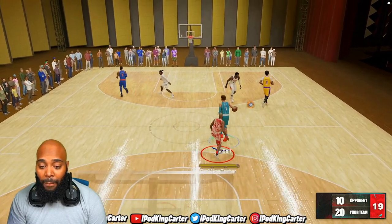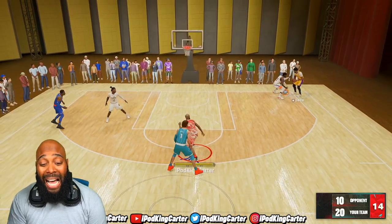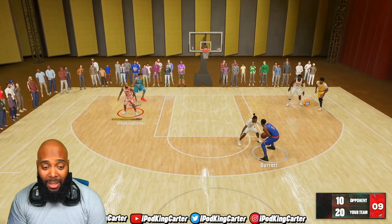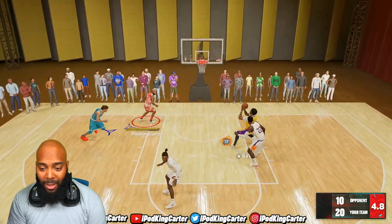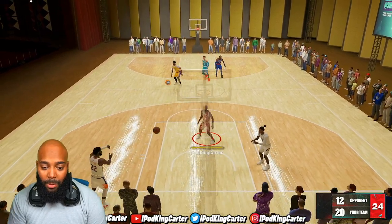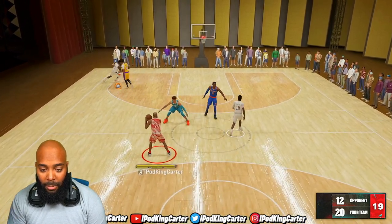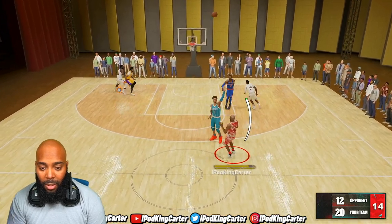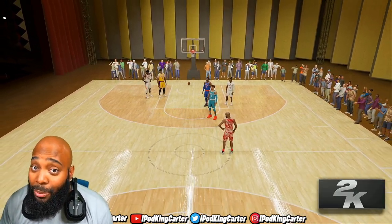Before we end this, I got to try to shoot from half court. The build is not complete until it hits from half court — it's just not complete. LaMelo is trying to get open — you gotta chill, brother. Let's see if we can do a walk-up three. Watch out — little walk-up three. And you can still get greens with a hand in your face. That's all I'm saying.